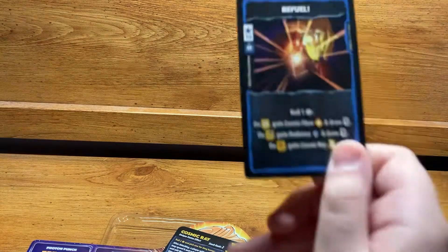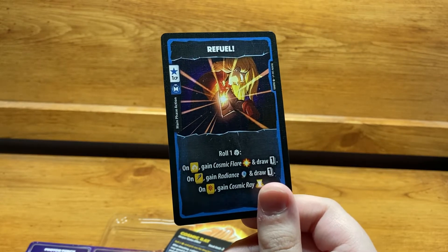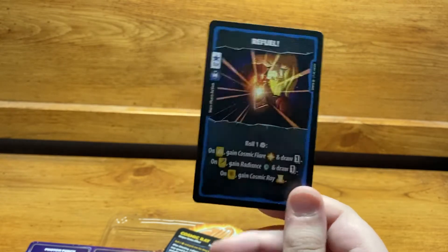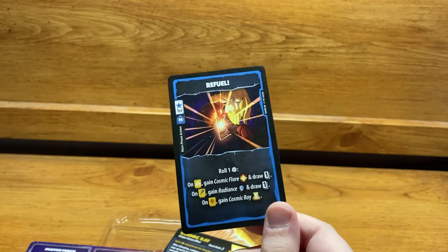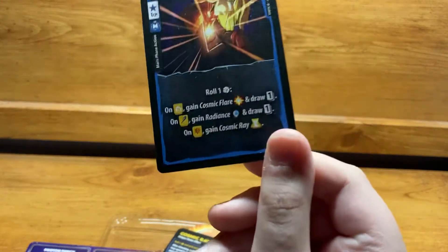Refuel is a 1 CP Main Phase card. You roll one die — on Photon, gain Cosmic Flare and draw a card; on Ascend, gain Radiance and draw a card; on Holostar, gain Cosmic Ray. A great way to build up status effects. Cosmic Ray, as always, cannot be spent the turn it's gained.